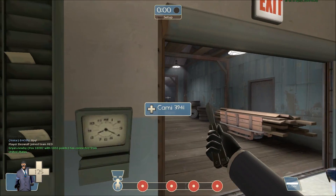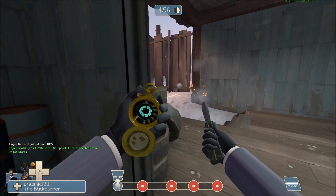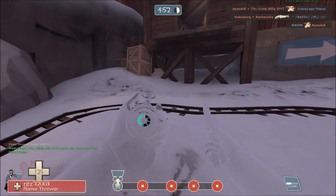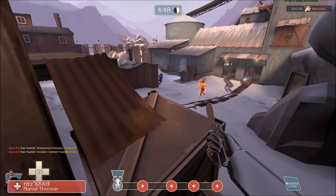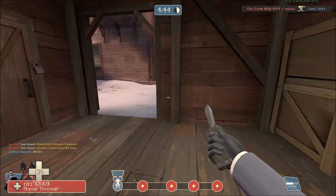G'day all, Mr. Paladin here and today I want to show some spy rounds, but also I want to highlight something called Chris's Team Fortress 2 configs. These are high frame rate configs, so I've got my settings tweaked. You can see my FPS up in the top right — it's somewhat reduced because of fraps.